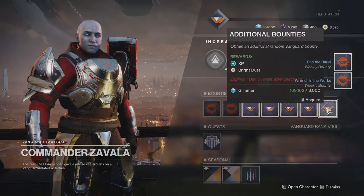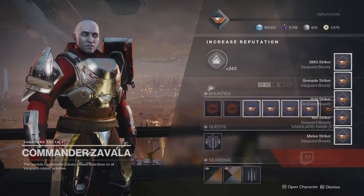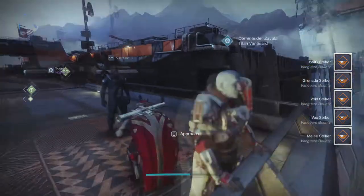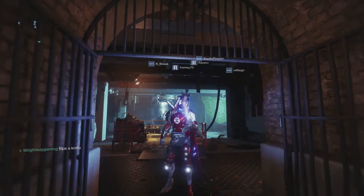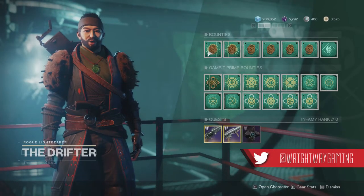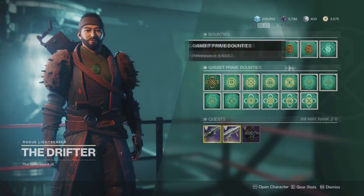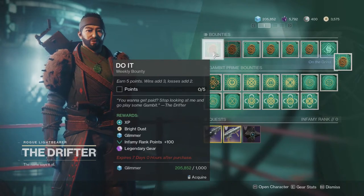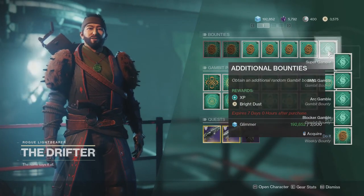If you're on that bright dust grind and want to buy stuff from the store over the next three weeks before Season of the Undying ends, this is the best way to do it: get your weeklies done, and once they're done start working on these repeatable daily bounties. You can stick with one — you can do Gambit, Crucible, or Strikes, whichever you find easiest. Most people will avoid Crucible, but Gambit and Strikes are probably just as quick as each other, so those are the two I recommend.